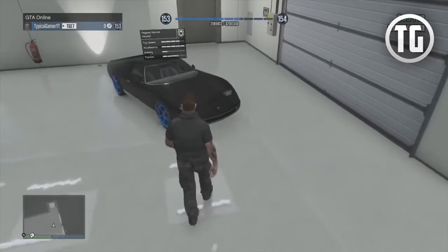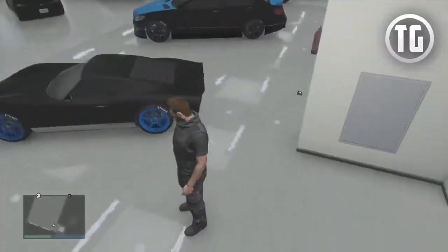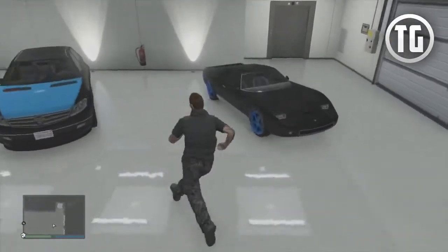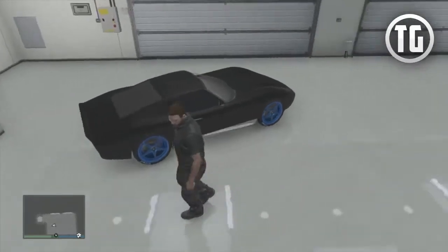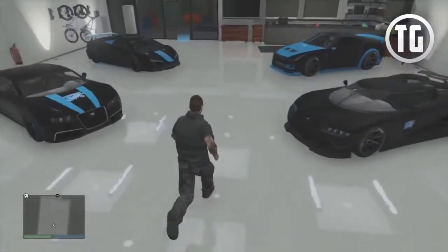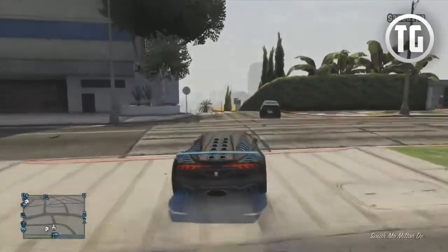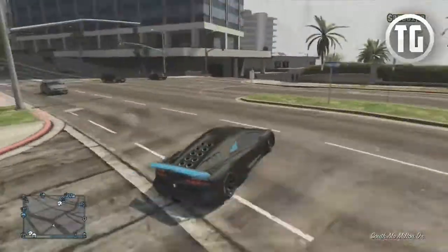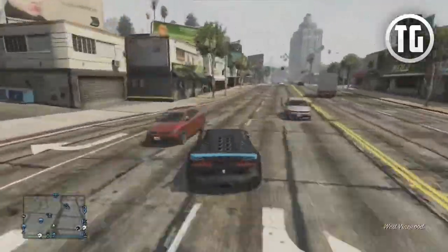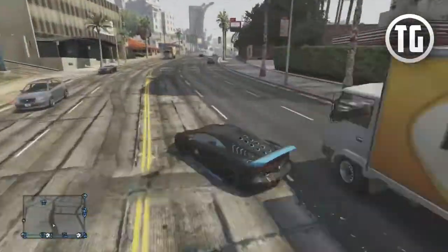Finally in this garage, we have the Monroe. People are going to argue the Z-Type is the best, but the Z-Type has a really heavy body so it feels like a bathtub going around turns. The Monroe is an overall really great car — it looks really classy and does really well on the track. That's it for this garage. I'm going to take my Zentorno to the next one. I really do need to buy the Sanchez and max it out because it's the best in the off-road category — though it is very easy to fall off. Maxing a Sanchez out is definitely a good idea if you're into off-road races.